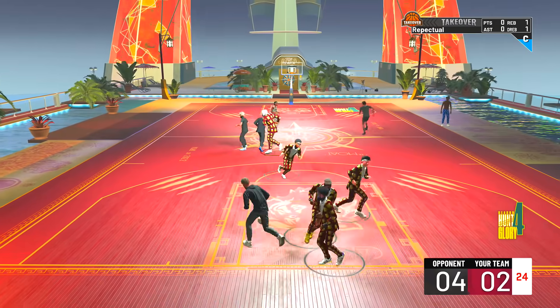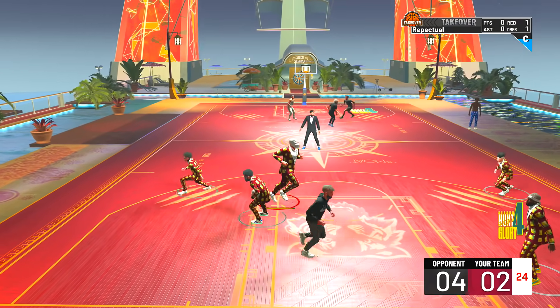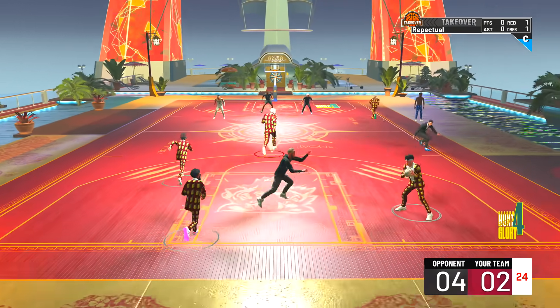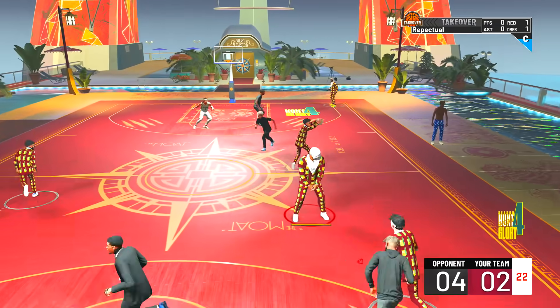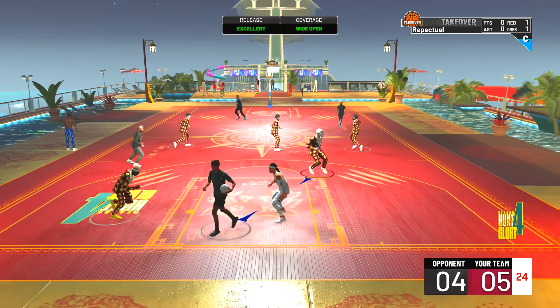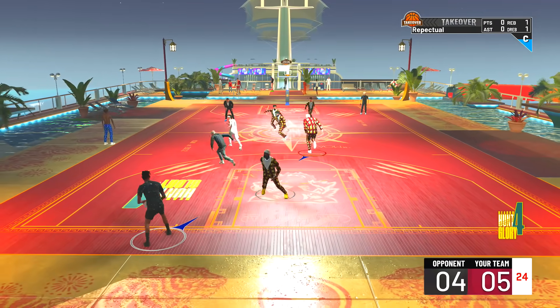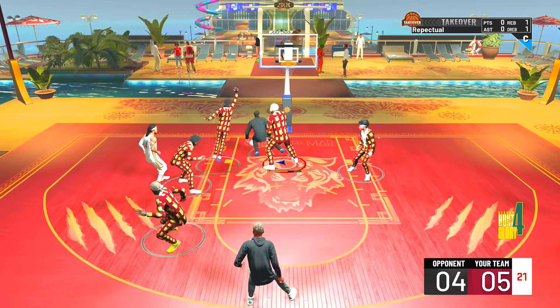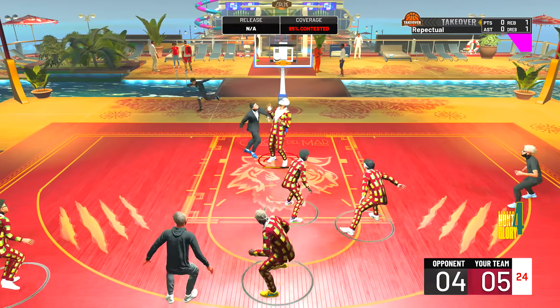They got free two points down the other way — it's four to two, they've got the momentum. But can the five legends come back? Coming down, we got a man wide open — he's greening that thing, and now it's five to four. They need to score on this possession or we will officially have the momentum.